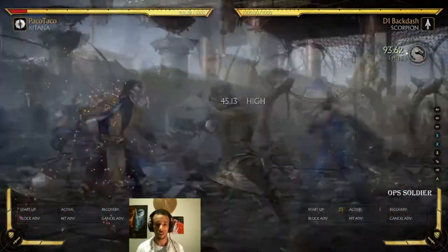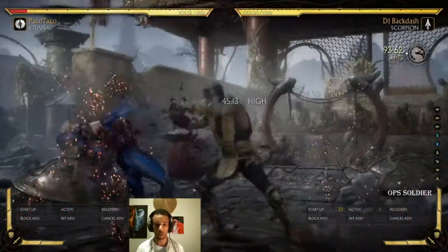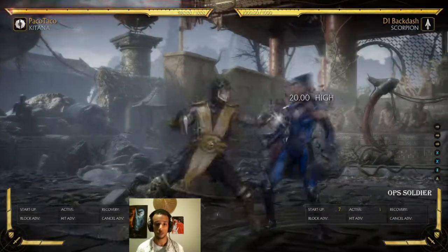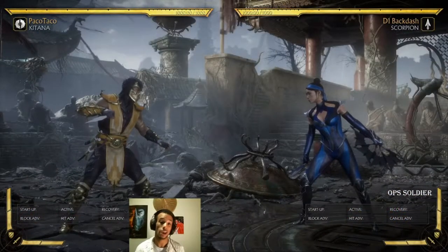So if you played Scorpion, you're probably wondering: why when I do my combo string and I link into my special move, I can't combo afterward? That's because you haven't amplified your attack.